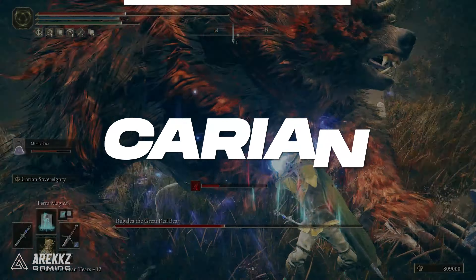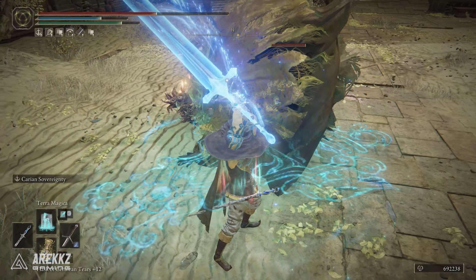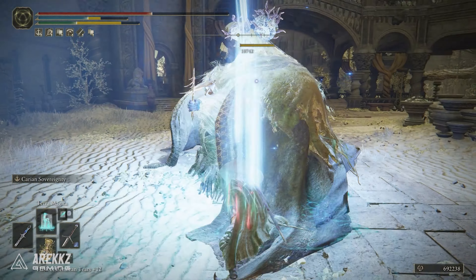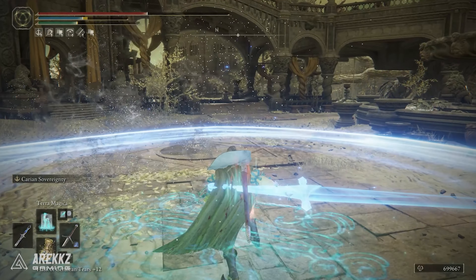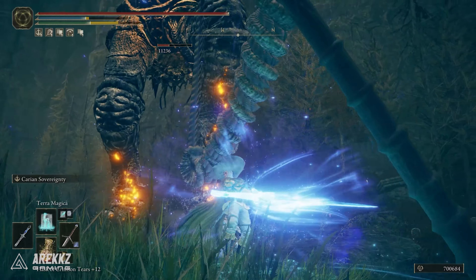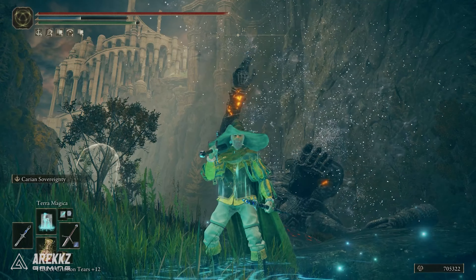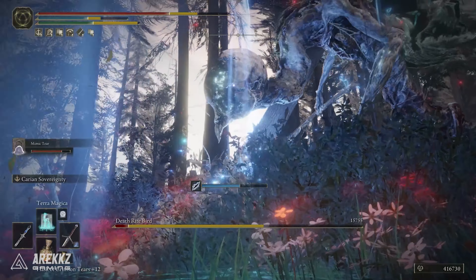Hey guys, it's Paradise, and if you haven't used the Carian Sovereignty Ash of War, you are seriously missing out. This thing turns int builds into absolute beasts with massive burst damage nukes on an extremely awesome chargeable magic blade slash that even has a follow up hit. I didn't think this was going to be that good, but it actually is.